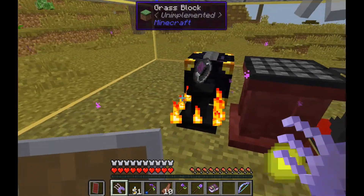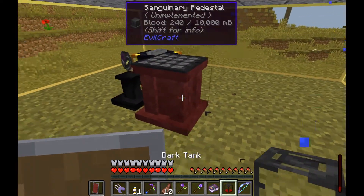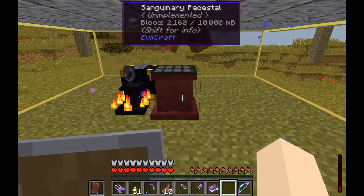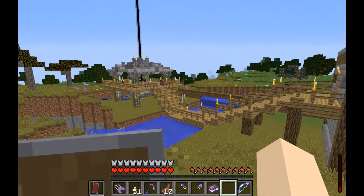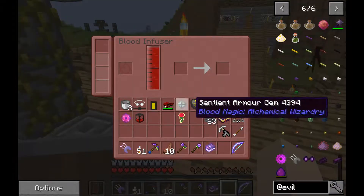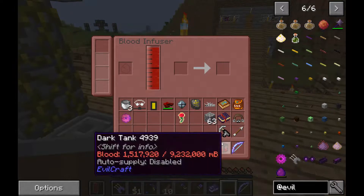We cut that off so we can break it and cut this back on. This does have a built-in tank of 10,000 millibuckets all the time. We can either put the tank right here and it'll drain in, or we can place it on top of it.